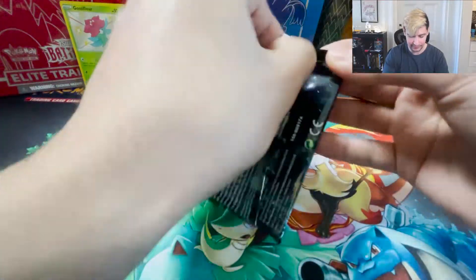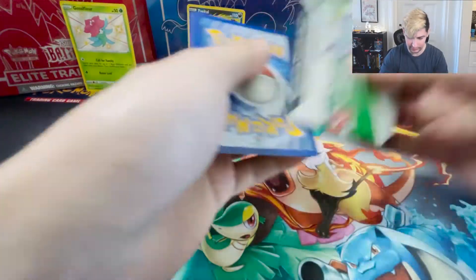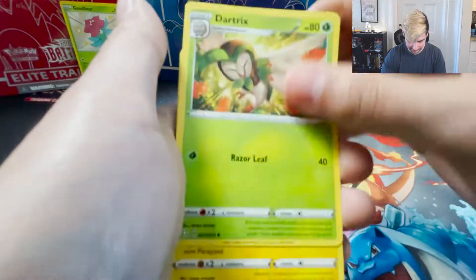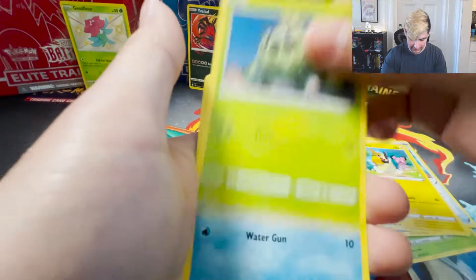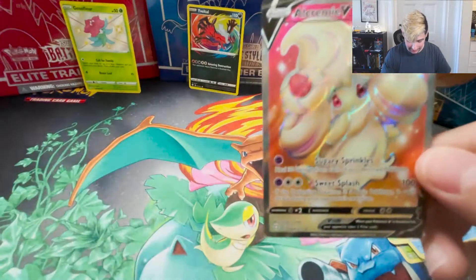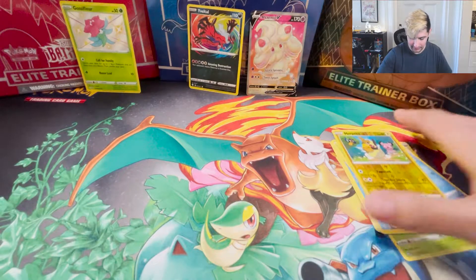Next pack. One, two, three front, water energy dumped. Dartrix, Rotom, Rusted Sword, Gossifler, Chewtle, Morpeko, Cacnea, Horsea, Morpeko - oh we got a hit! Alcremi-V! I will take that hit, thank you very much.